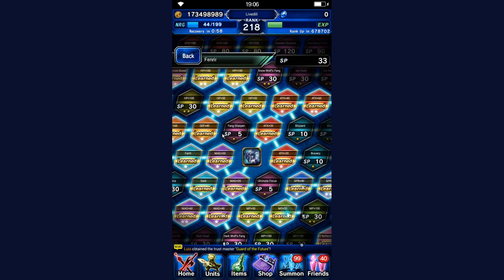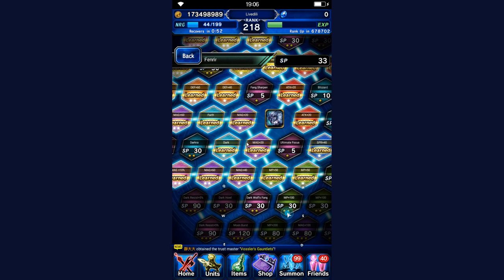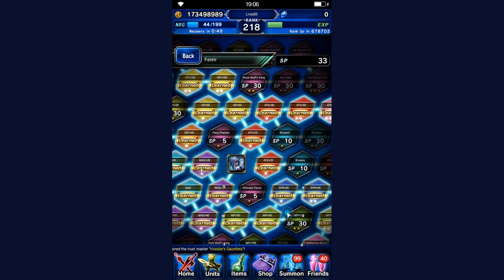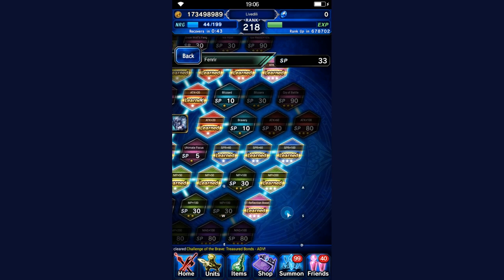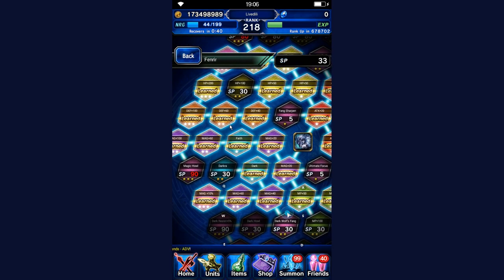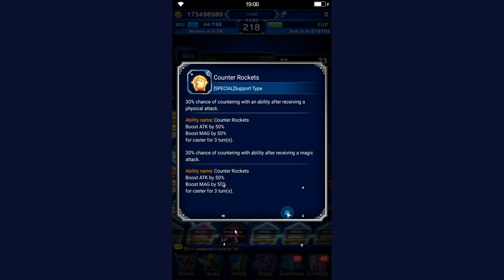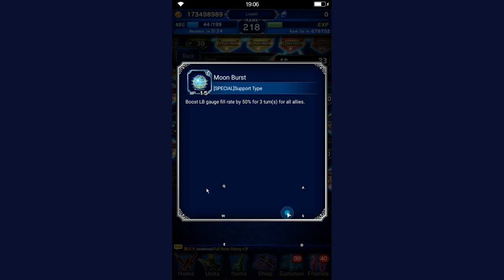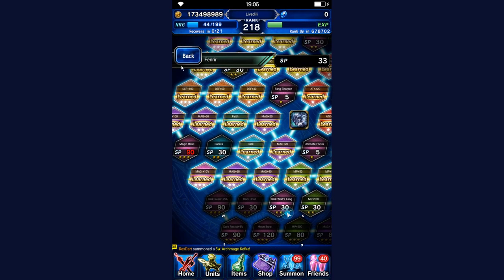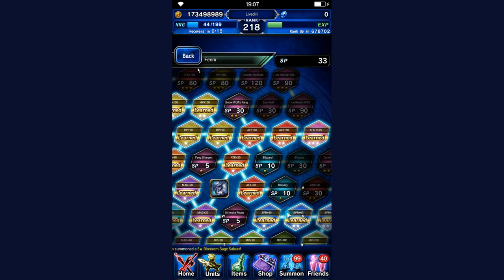Fenrir — we've got a lot of espers, by the way. Fenrir is just sort of there, to be honest. He doesn't really have that much going for him. You can spec him into whatever you like. I got the reflection boost because there's nothing else to do with him. You could get Counter Rockets for 30% countering, but other than that I haven't found a good use. If you have a better idea of how to use Fenrir's grid, enlighten me, because I don't.